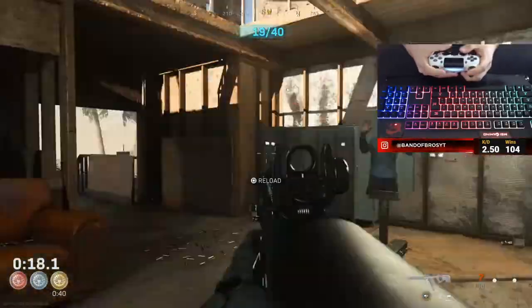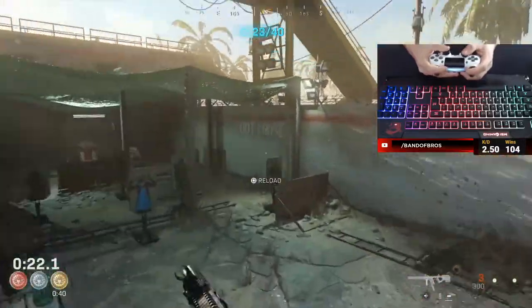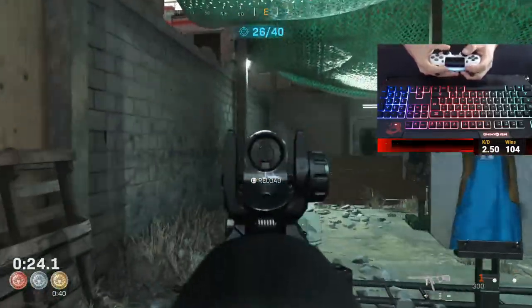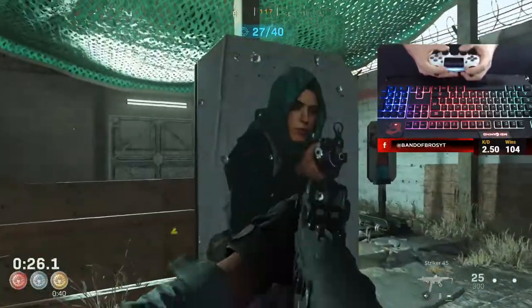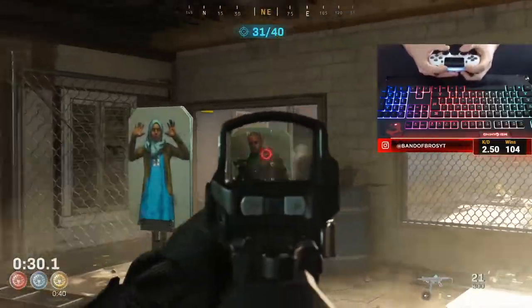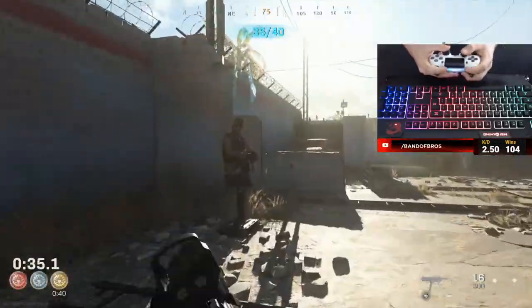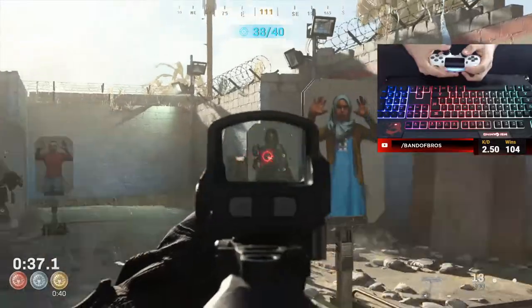A couple things for you guys: first, I do select both of these weapons — I select both of the submachine guns, the Vector and the Striker. Those are the two guns I select because you can aim down sights faster and move faster. Another thing I do is I actually set my weapons to single fire, so I don't shoot more bullets than I want to.